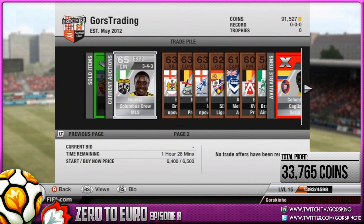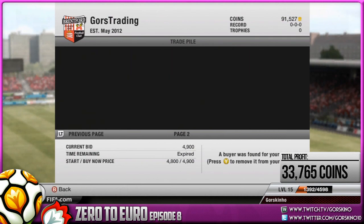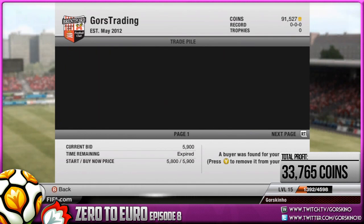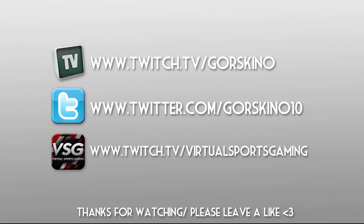The centre mid Ecbo hasn't sold — listed at 6.5k; I really should have converted him to CAM. Another E Barbo didn't sell either, which I'm putting up as we speak. If you like the episode, remember to give it a like — it helps out big time. Links to my Twitch and Twitter are on screen or in the description. Hopefully I'll see you in the next episode of Zero to Euro. Peace.